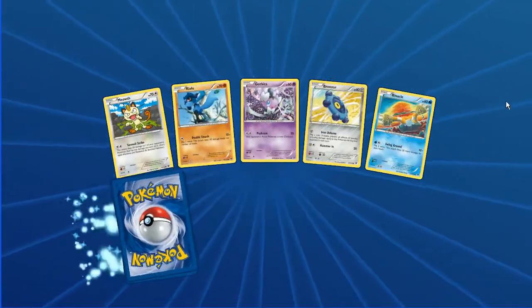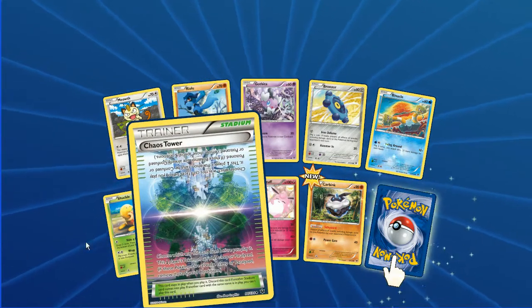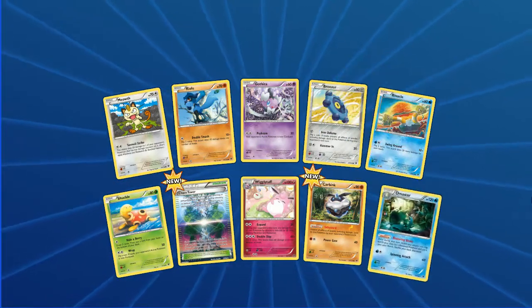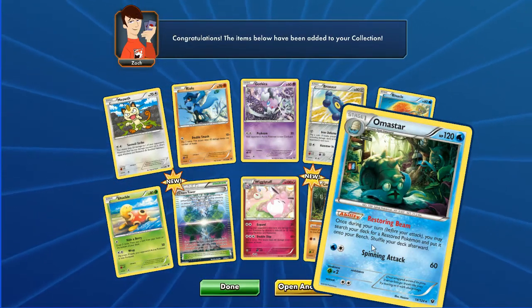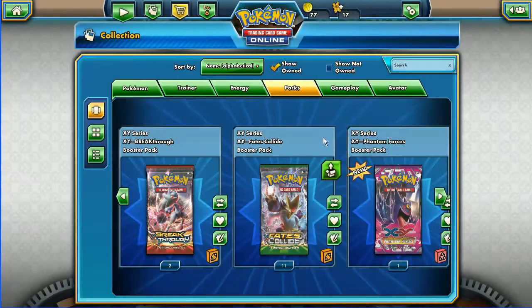Next pack: Meowth, Riolu, Gothita, Bronzong, Binacle, Shuckle, Chaos Tower - cool card - Wigglytuff reverse, Carbink. And for the rare we've got an Aromatisse, who's new as well. All about the collection! Alright, we've done 11 of the Fates Collide.